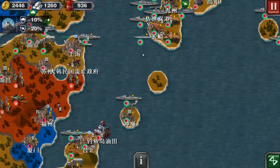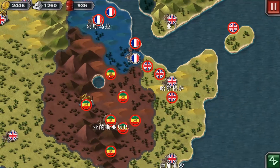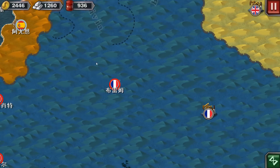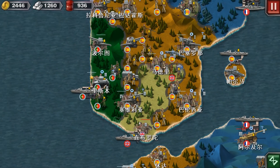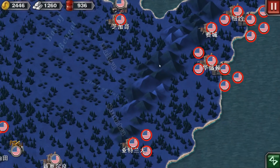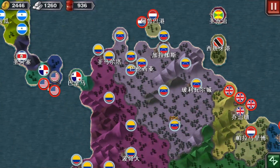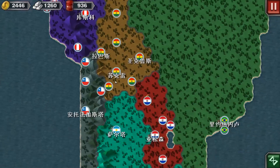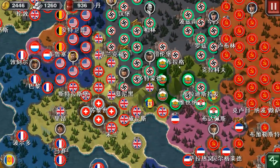The scenario includes Japan, Australia, America, the British, the French, Ethiopia, Spain which is neutral, Gibraltar under British control, Mexico, Colombia, Ecuador, Brazil, Argentina, and all those nations.